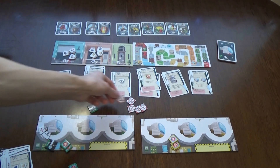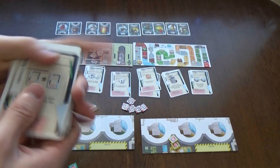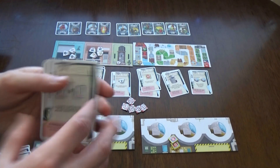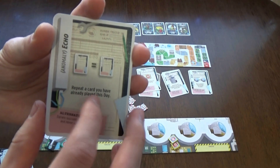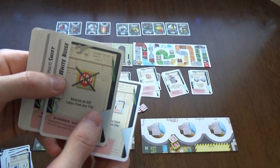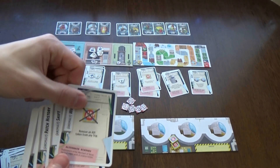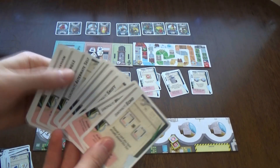There are different extras you can add to the game. At the end of each day you put out anomaly cards - these are similar to regular action cards but with special abilities, like Echo, which lets you repeat a card already played this day, or remove an ad token from any trip. That's very useful if you realize you've advertised somewhere you can't reach and would otherwise take minus three points.